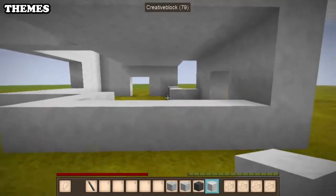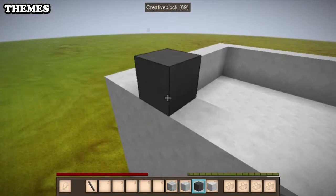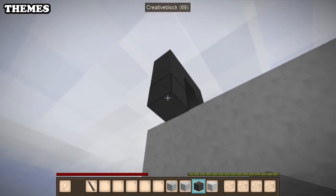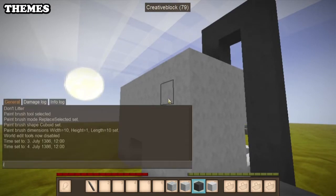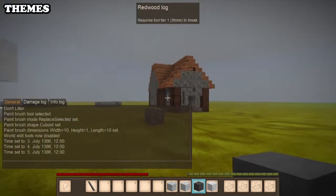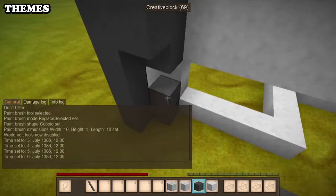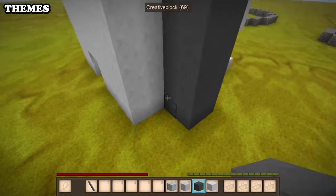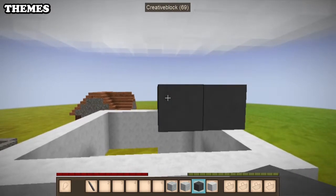A common thing in modern architecture to break things up is to have a feature that comes up and over — it seemingly doesn't serve a purpose except for being aesthetic and breaking up all the white. These features are generally solid, and they look like they're going through the build even if they're not. They go up and wrap around — that's a general rule for how modern architecture features work.